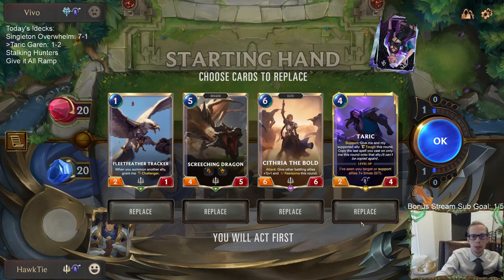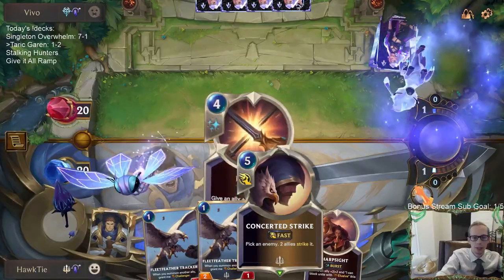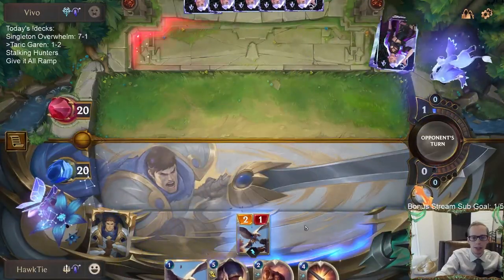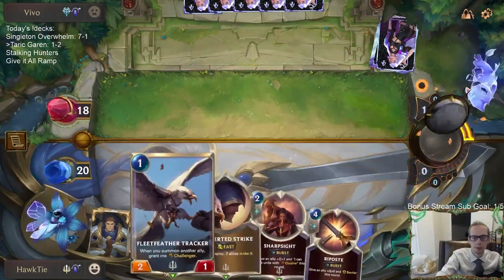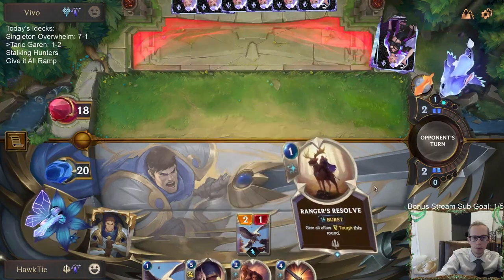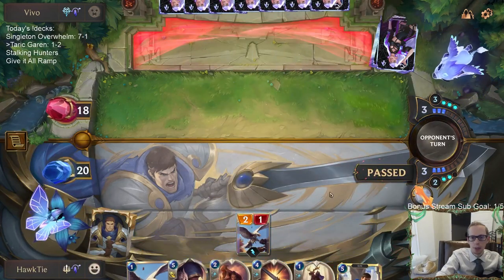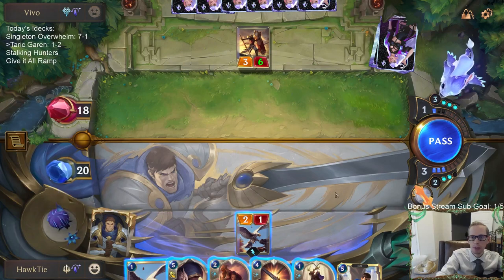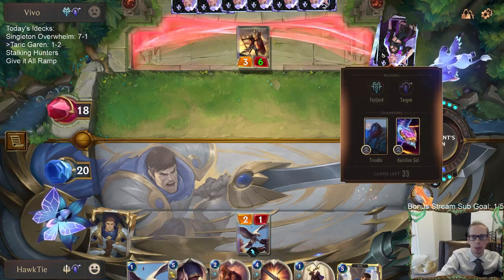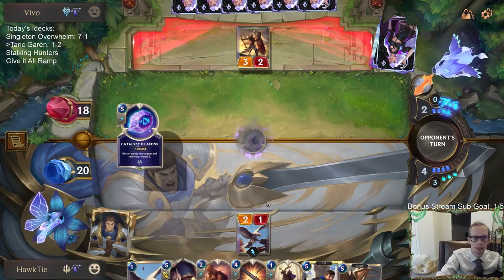Trundle/Aurelion Sol — they're going to be ramping. Let's mulligan our top-end this time since I was punished for keeping Garen and Concerted Strike last time and drew more top-end. I wouldn't mind redrawing that Taric. Avalanche is just the problem. I wasn't expecting that card — I was thinking they'd be playing Weirding Stones ramp.